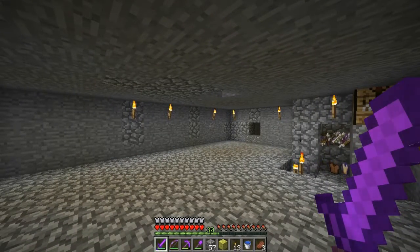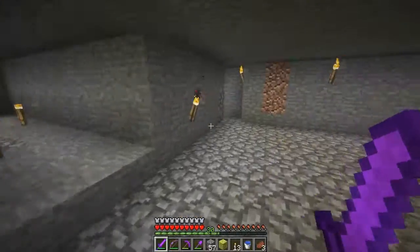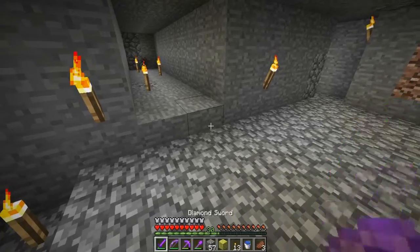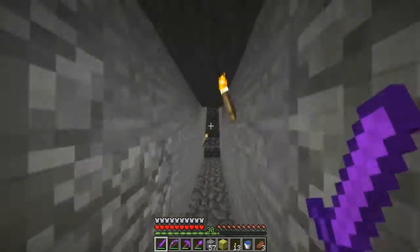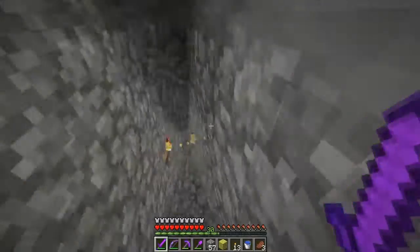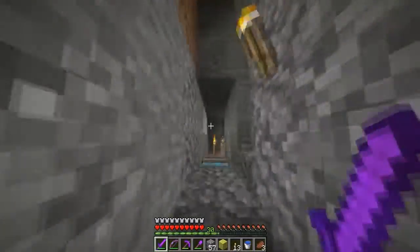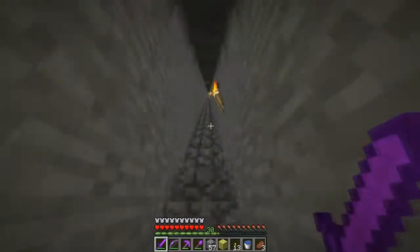Sorry about that. It's the sponge I told you guys about yesterday that we took off of Jinn. I thought he had other sponges but apparently he didn't - this was just an elder guardian drop. We might just go off-camera back to the ocean monument and get the rest of the sponges, because obviously underwater I have to get rid of all the water inside my turtle.